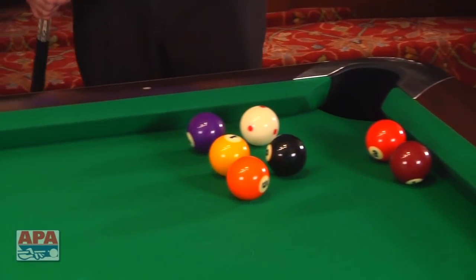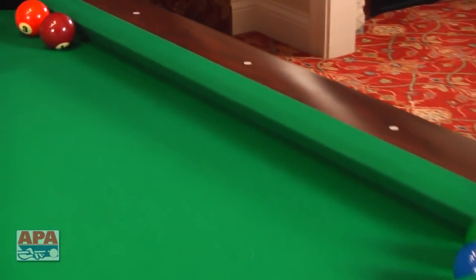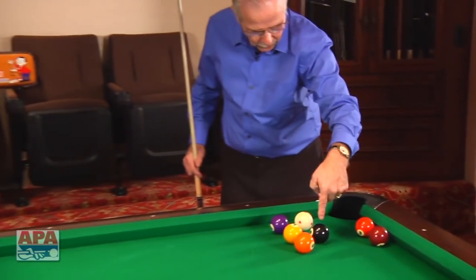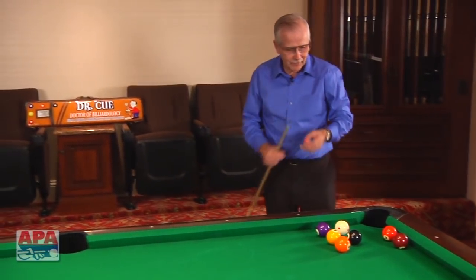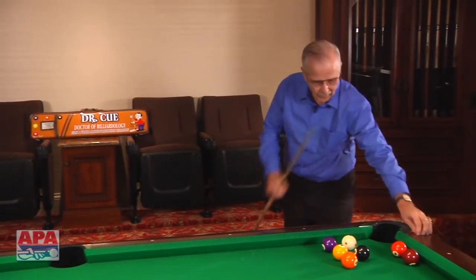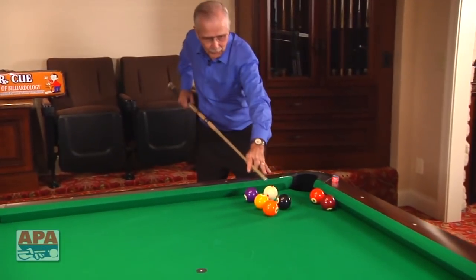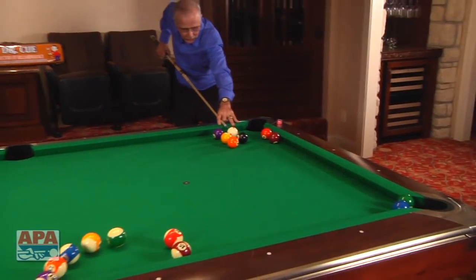This is an awesome shot. We're going to shoot the eight ball over to that side rail. It's going to come back, and the cue ball is going to be right here, and it's going to go off the side of the cue ball into that corner pocket. What a shot — bank carom shot. Watch this cue ball, how it operates on the eight ball. Great shot.